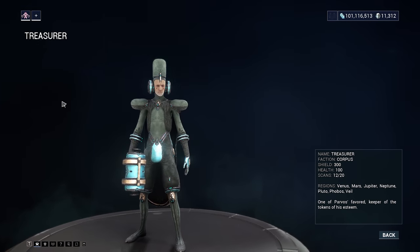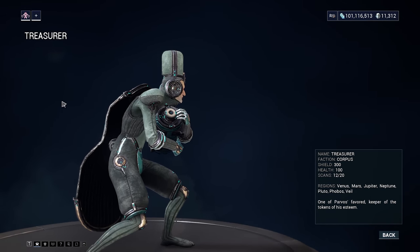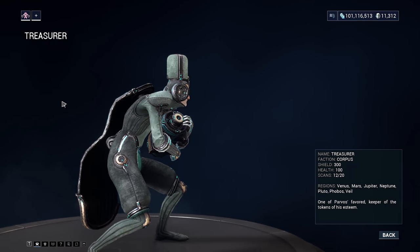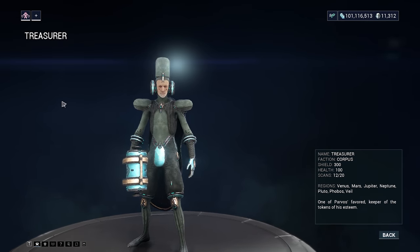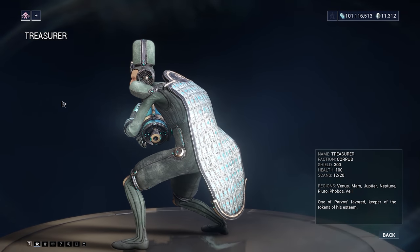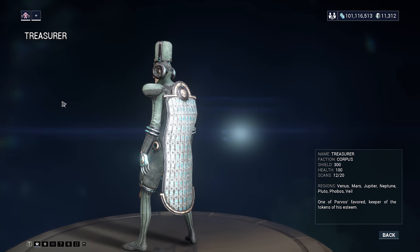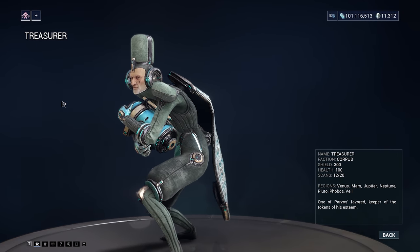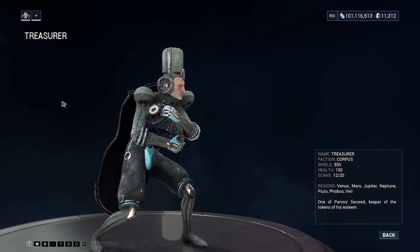Once you've got yourself a Kuva Nukor, I'm going to show you guys a build which you can potentially run to kill these guys super fast. This guy is going to drop a Granum Crown upon death. In the low level missions he drops the regular Granum Crown, which takes us into the regular version of the Granum Void — a place you're going to be familiar with after you've completed the Deadlock Protocol quest. The mid-level missions, like Neptune for example, he's going to drop an Exemplar Granum Crown. We're basically doing the same thing in there, which is killing 75 enemies — we have to kill 75 enemies in there at all times.